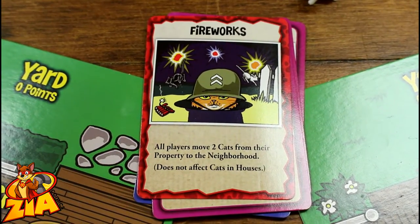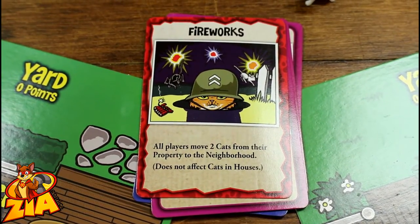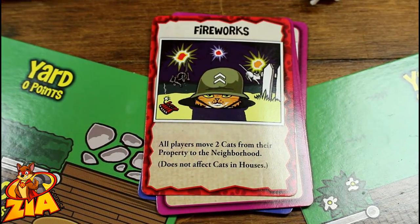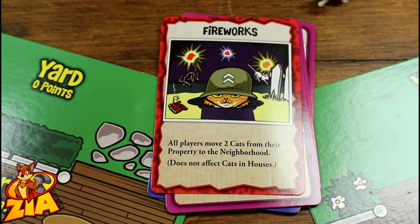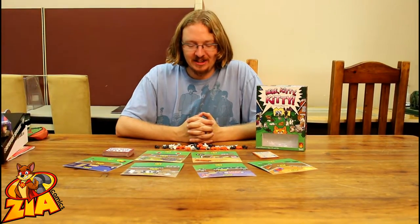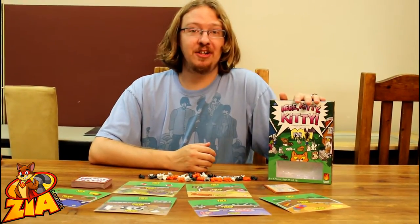The game is over when this deck runs out, and all players take one more turn. Then the final scoring goes through, and the player with the most points is the craziest cat lady of them all and wins the game. That's how you play Hear Kitty Kitty. An average game takes about 45 minutes, and I'll admit I'm not a fan of cats, but I really enjoy this game. If you'd like to learn how to play, come on by Zia Comics in Las Cruces, New Mexico, and we'll be more than happy to show you.